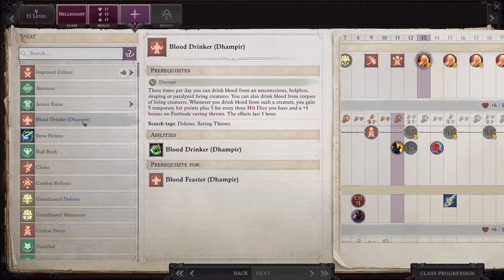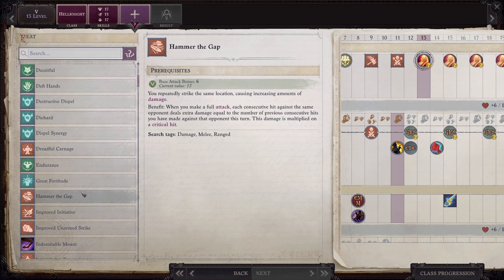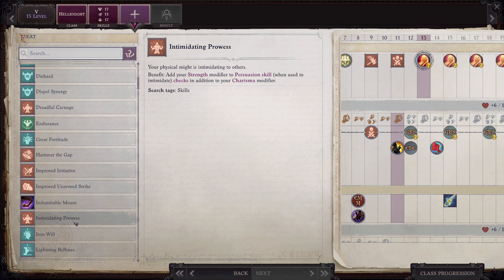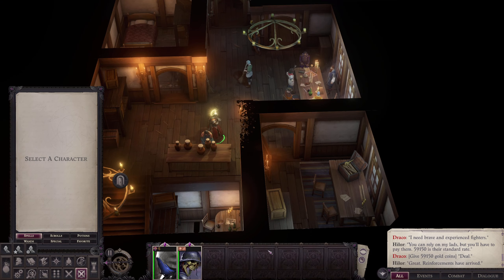At level 13 we are taking Intimidating Prowess — add your Strength modifier to your Persuasion skill when used for Intimidate checks, in addition to your Charisma modifier. That's why we put points into Charisma for a melee character — so we're getting this additional bonus on our Persuasion checks. Now we're going to go ahead and go into our mythic abilities.